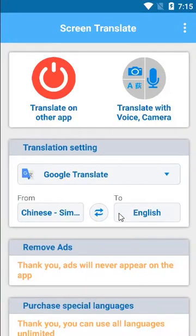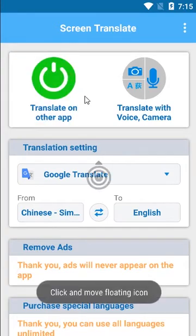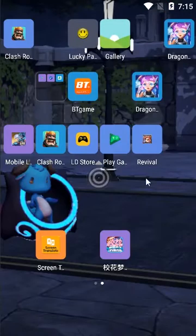After you determine the language, run the feature by clicking 'Translate on Other App.' After you run the program, the button will turn green and there will be a floating circle which you can use when you open the game.